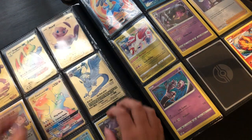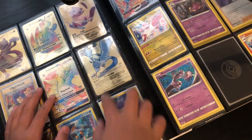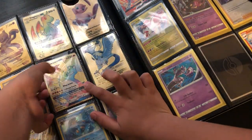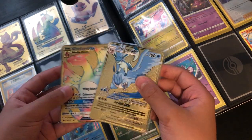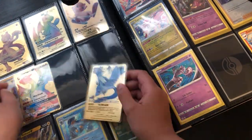Here we have Team Rocket, and then my rainbow Charizard, rainbow Dragonite, and Mewtwo. We got Glaceon — these ones are real too. You can see the back, it's the official Pokémon card back. It's cool, it's a nice set.